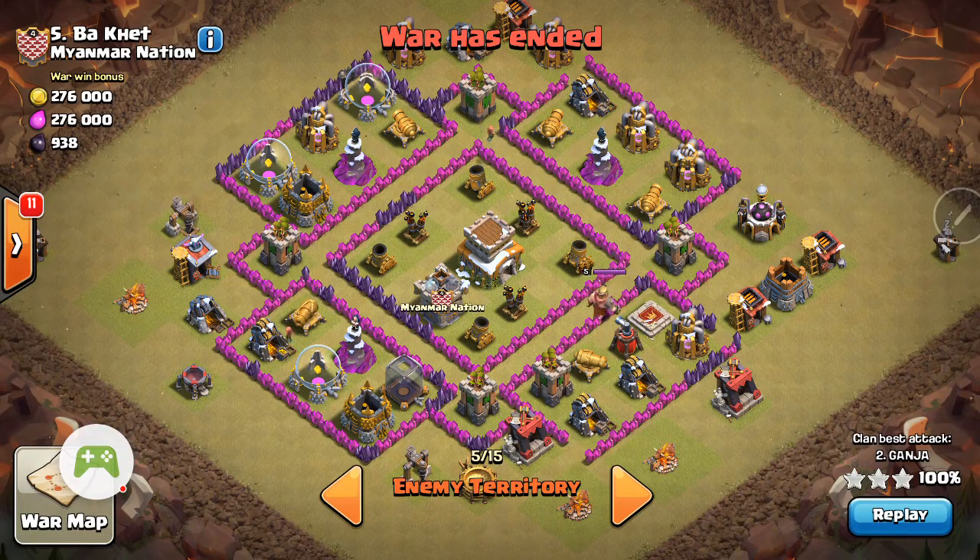Hey, Robster here with Clan Jokma. Wanted to do a quick video on Ganja's attack with hogs. It's a perfect three-star example for Town Hall 8. He's recently a Town Hall 9, but his troops are Town Hall 8, so it's still a good example of what you can do.